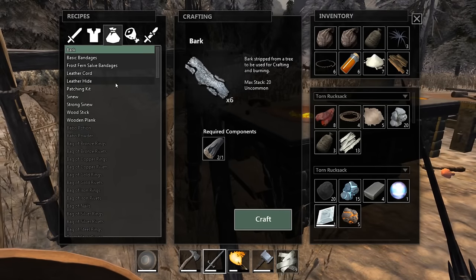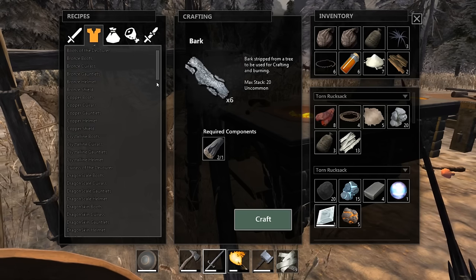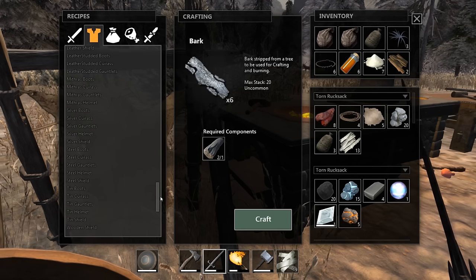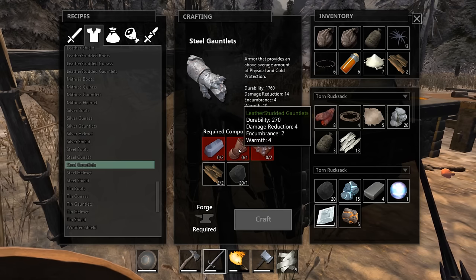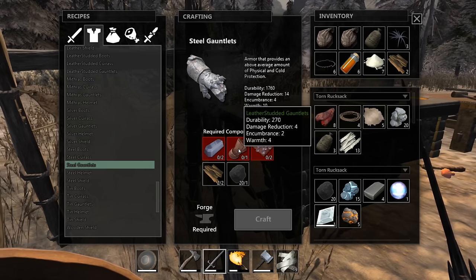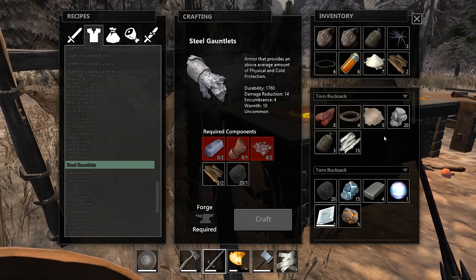The thing about steel ingots is we can make them, but to get the steel armor - let's say steel gauntlets for instance - one of the crafting requirements is leather studded gauntlets. This kind of sucks because you have to make leather stuff first. But I did some hunting off cam and I got quite a bit of animal skins - not a lot, but enough to probably get me by.